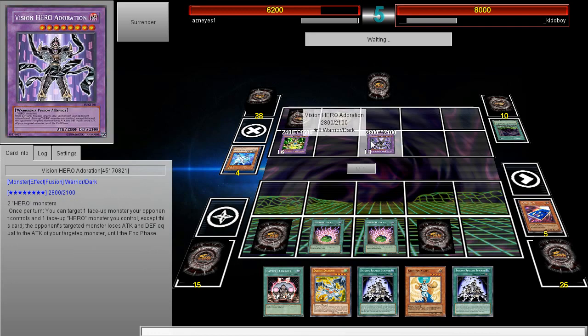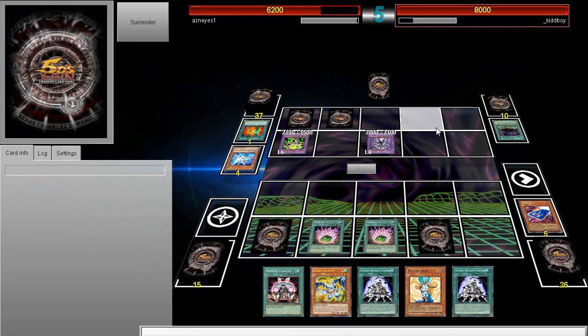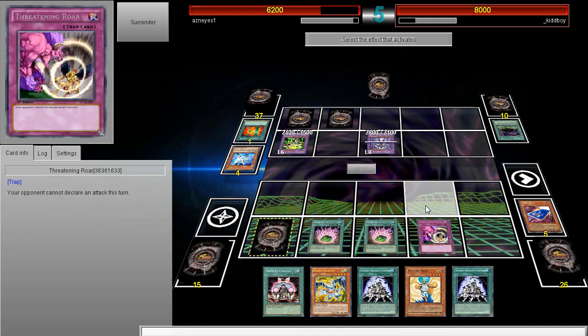I don't know what the combination with this is. It reduces attack by up to 2800 so you can get a direct attack, and this one targets one monster with the original attack and destroys it. I don't know if there's some type of OTK with this. There's some combo with Bladedge - I know there's a combo with it, someone let me know in the comment section below. I'm going for game next turn anyway so it doesn't really matter.